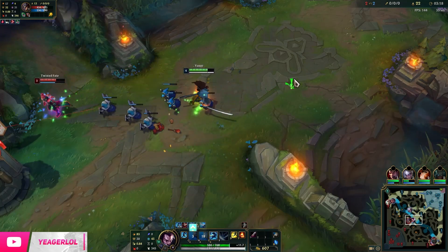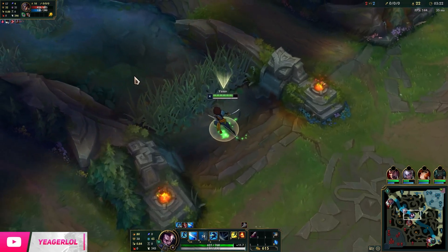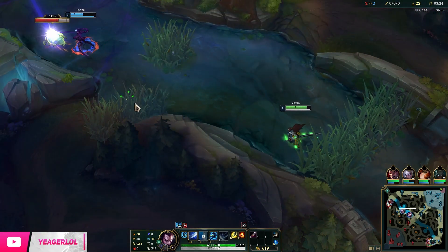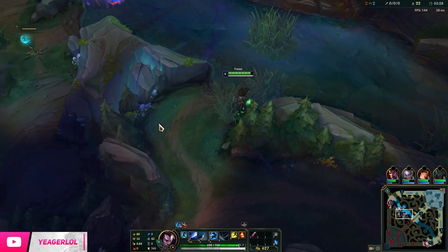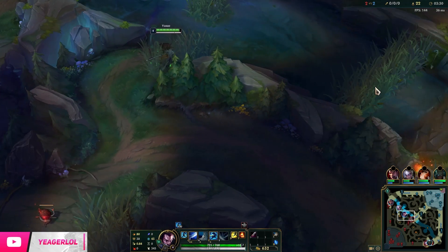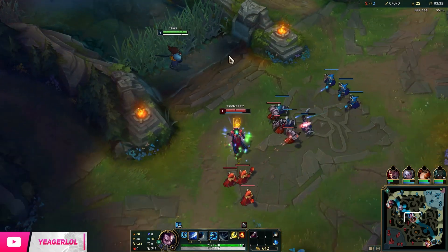Really make sure you abuse these minions — dash around and use them to dodge incoming skillshots, especially the Q from Twisted Fate, because if you do that, it becomes a lot harder for him to proc Electrocute. It is a good matchup for Yasuo against Twisted Fate — it's fun to play.